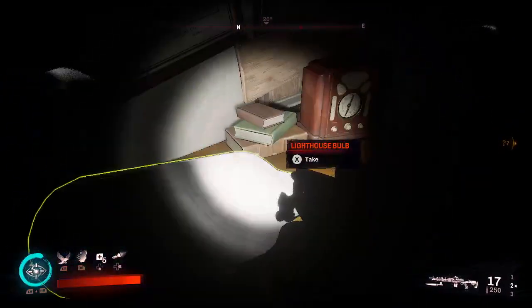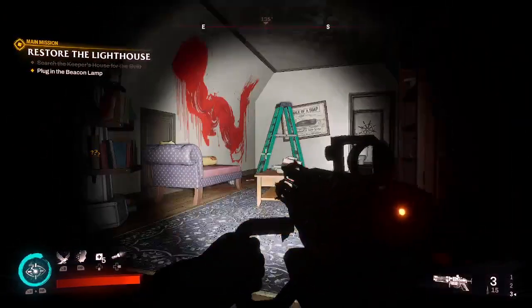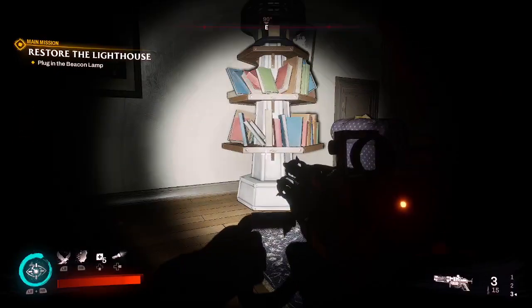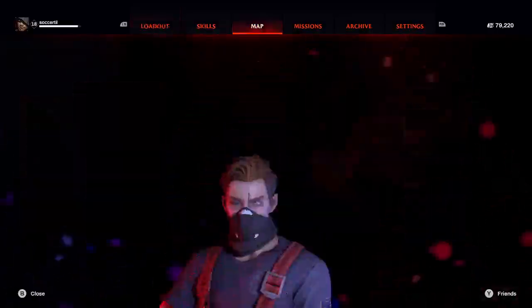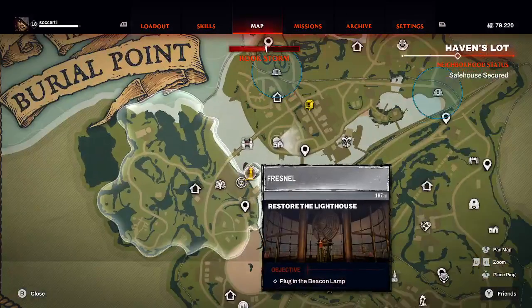We got an elbow on that one. There's a lighthouse ball! Someone is out there sneaking around. All right, step one — got the lighthouse bulb. Now I'm sure we've got to go to the lighthouse. Let's check our map. Sure enough, we now have to restore the lighthouse by plugging in the bulb.